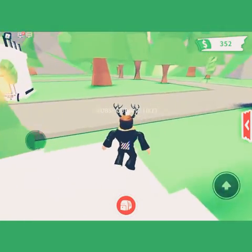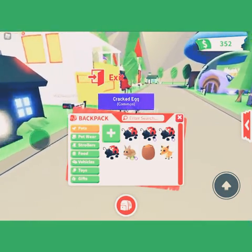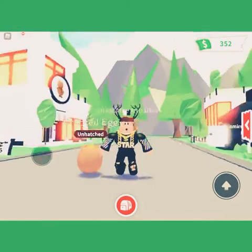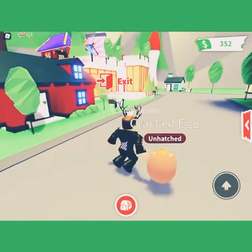We're just going to buy a cracked egg. We'll probably hatch the cracked egg I have in my inventory now, because I have one here. I'm not going to buy another one right now.